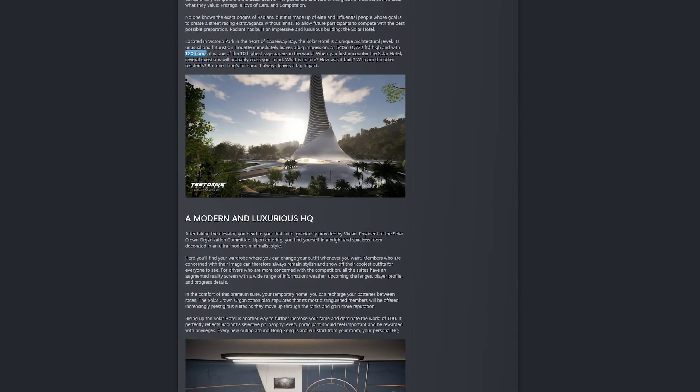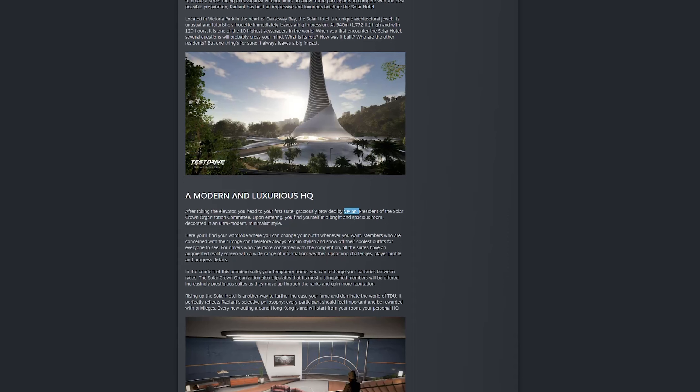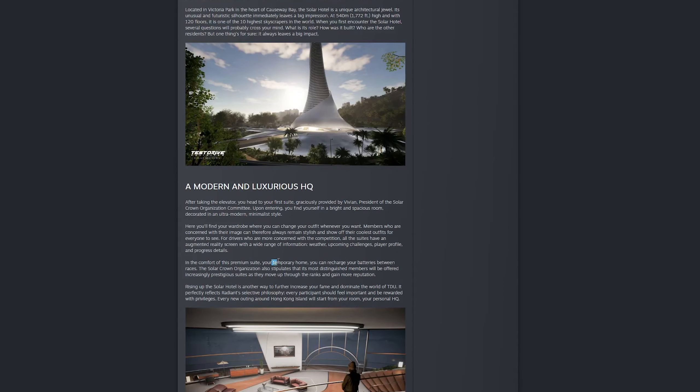There are a couple of interesting pieces of information here — for example, the hotel is going to have 120 floors, making it one of the top 10 highest skyscrapers in the world. When you first arrive, you'll be guided to your room by Solar Crown leader person Vivian, who will basically show you your modern light room, which will be home to things like your wardrobe and changing outfits, giving your character a new look amongst other things.